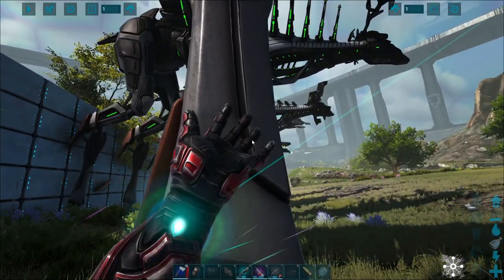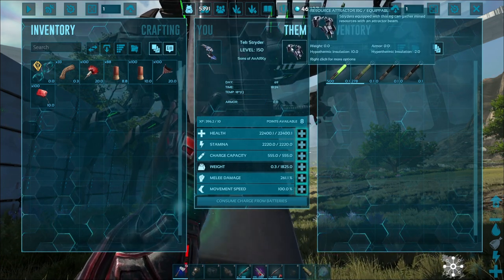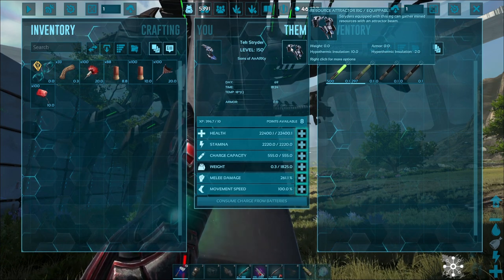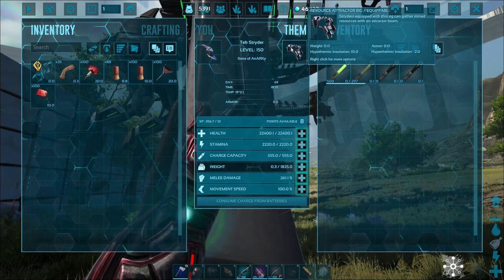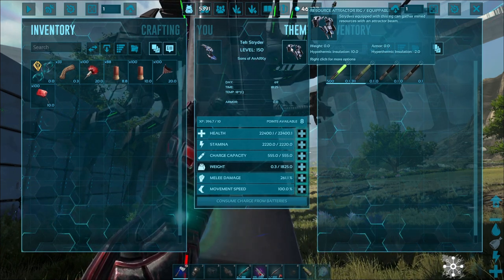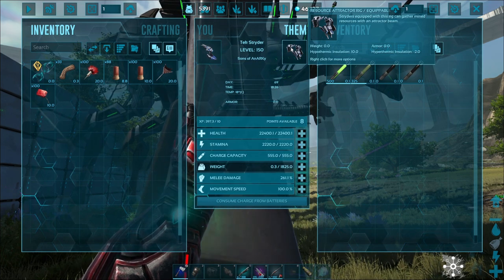So this one has an excavation rig and an attractor rig. According to the wiki, the excavation rig harvests everything but extinction light poles, benches, and tables with its scatter beam. Requires a charge to keep active, then additional charge to fire their excavation beam. While connected to dedicated storage, the tech strider will only harvest nodes that contain that particular resource.